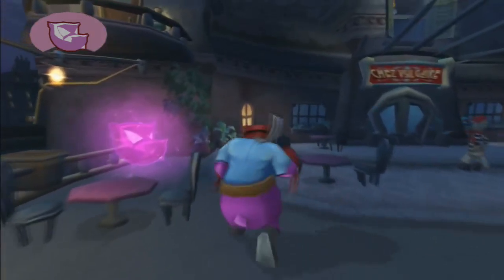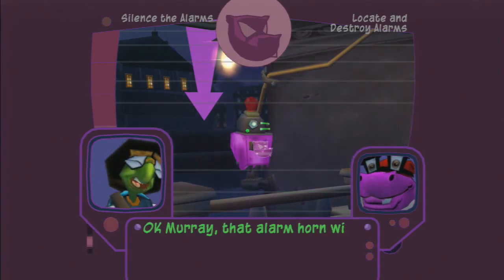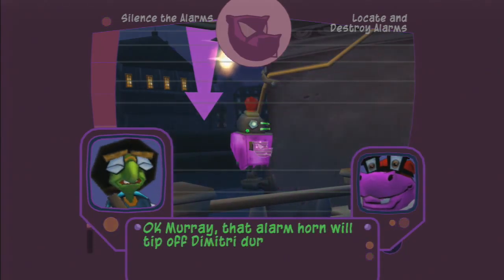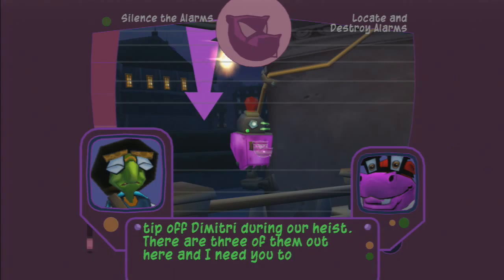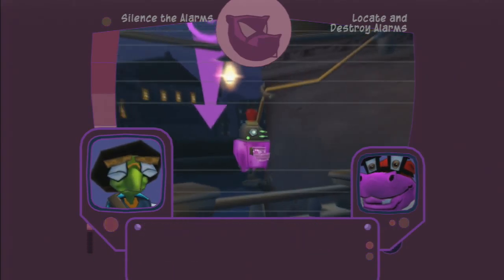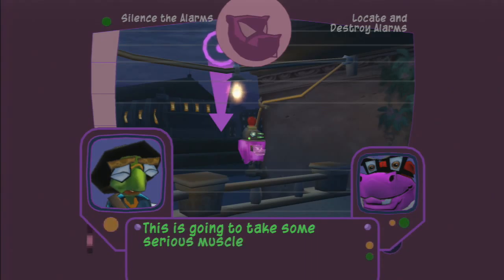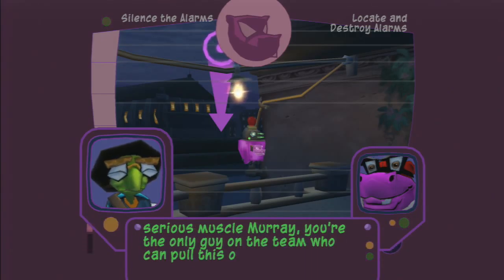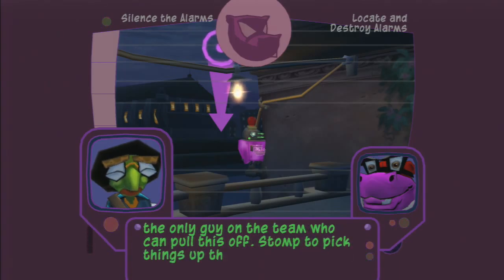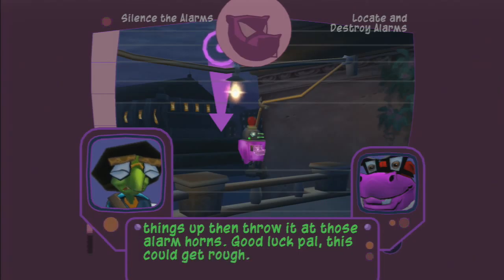The smaller guards can also be smashed with this move when they spot us. We'll tip off Dimitri during our heist. There are three of them out here and I need you to take them out. This is going to take some serious muscle, Murray. You're the only guy on the team who can pull this off. Stomp to pick things up, then throw it at those alarm horns. Good luck, pal.